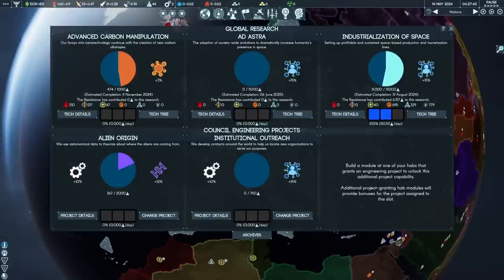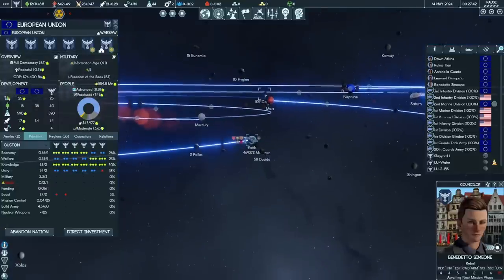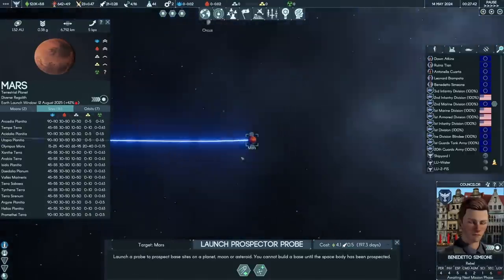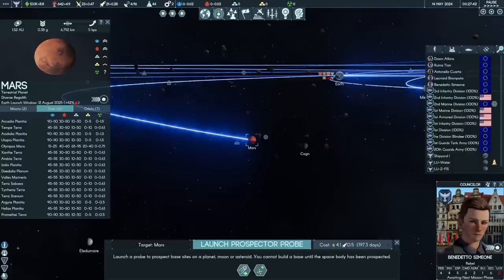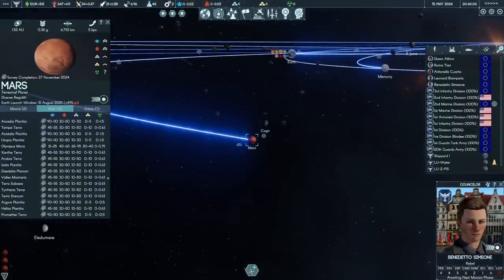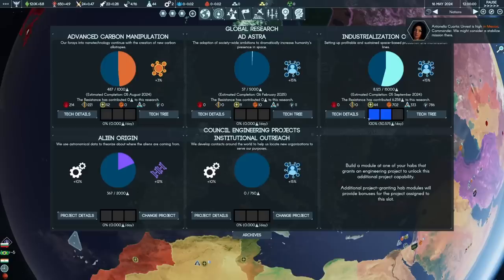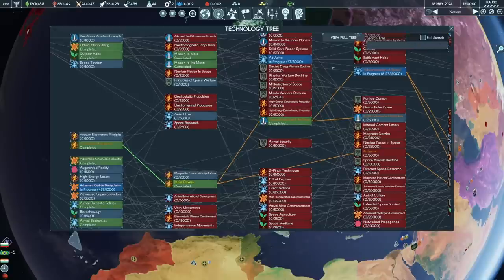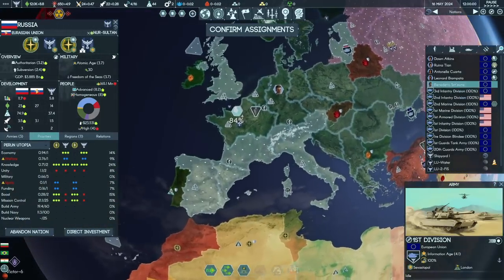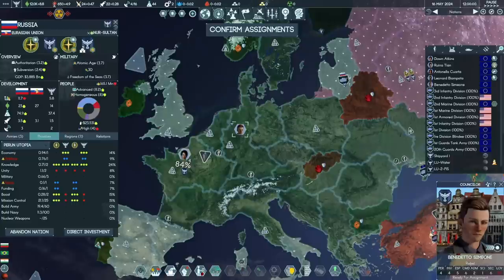Mission to Mars has been researched, and they're doing Ad Astra next - a technology which unlocks a lot of space focused stuff, basically about humanity's attitude to space having to change. We can launch a prospector probe; I researched double speed probes, so my probe will get to Mars in 197 days - arriving in 2024. Mars has potentially some sites giving good water income. Mission to asteroids might also be interesting - asteroids include Ceres, which as those of you who've seen the Expanse know has a lot of water, and has the potential to be a major source of propellant, life support, and oxygen - a hugely important resource in space.